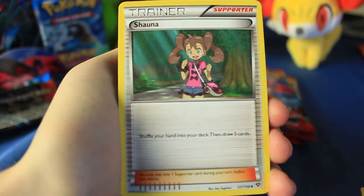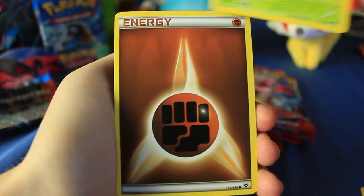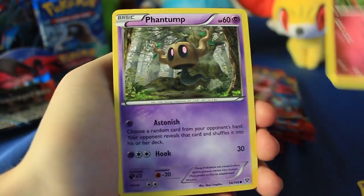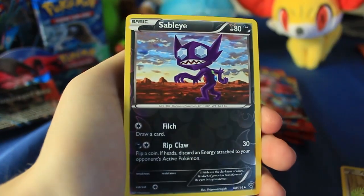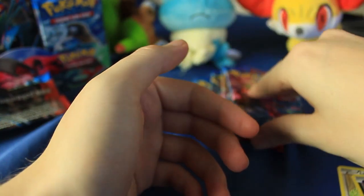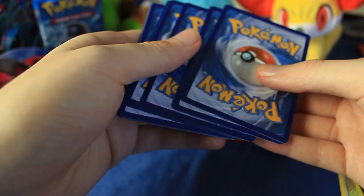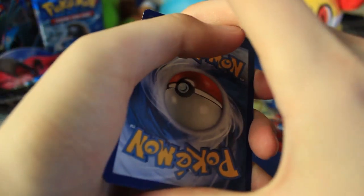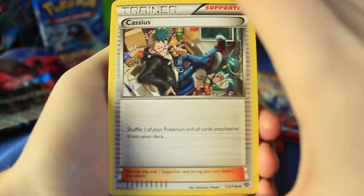Here we have a Diggersby, there's a Shauna, we have Illumize, Chespin, Fighting Energy, there's a Swirlix, Phantump, a Lillipup as well as a reverse holographic Sableye, and a Malamar. Not going to get the back-to-back on the EXs, but that's all right. I'm hoping to get Venusaur because even though Blastoise is awesome, Venusaur is my number one favorite starter pretty much of all time. My favorite is actually Trico, straight up — Froakie and Bulbasaur are kind of competing for second and third.